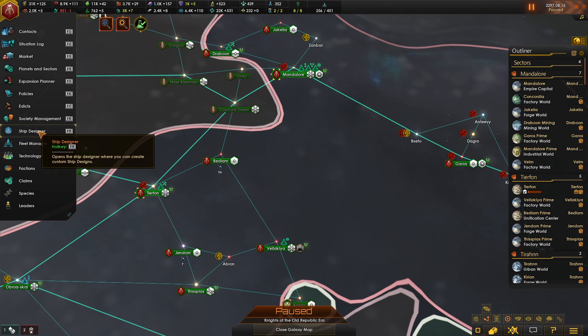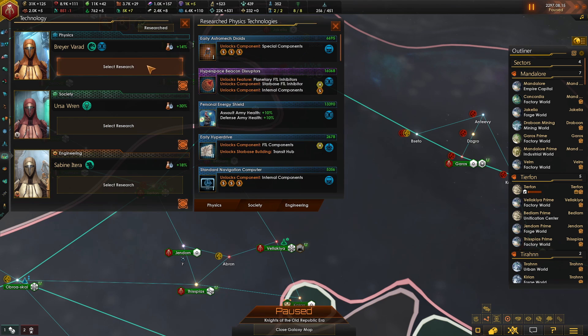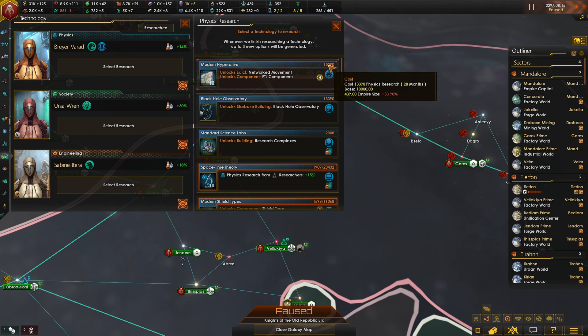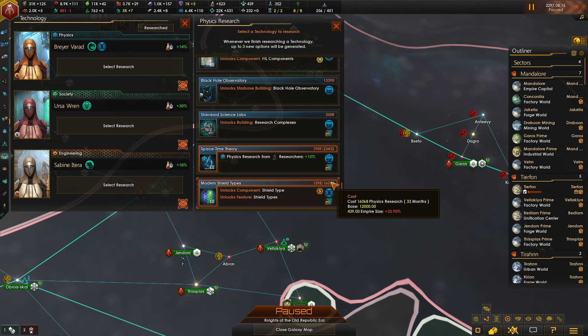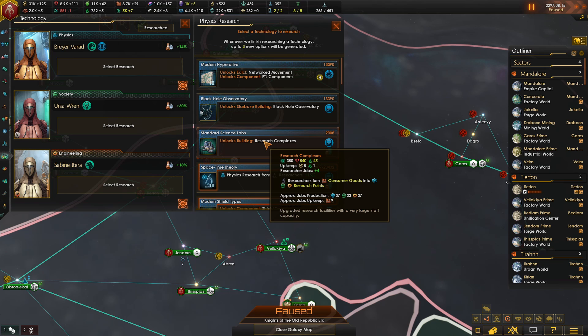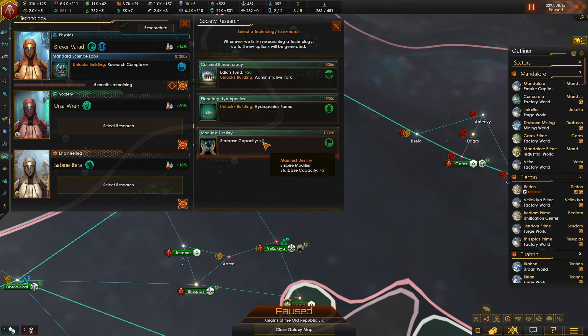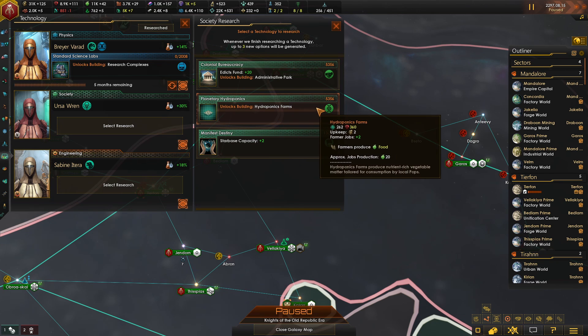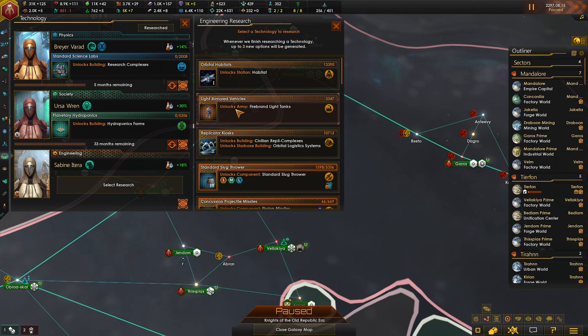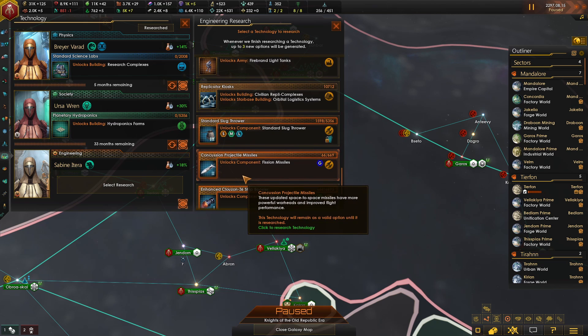We've got a lot of tech to take a look at here. What did we finish? Special components — better hyper drives, better shields, better research complexes. Yes please, five months of research — you're damn right. Hydroponics farm — yes, we need to start boosting our production on our planets. And there are our habitats. Plugthrowers and projectile missiles. Let's go with the habitats.